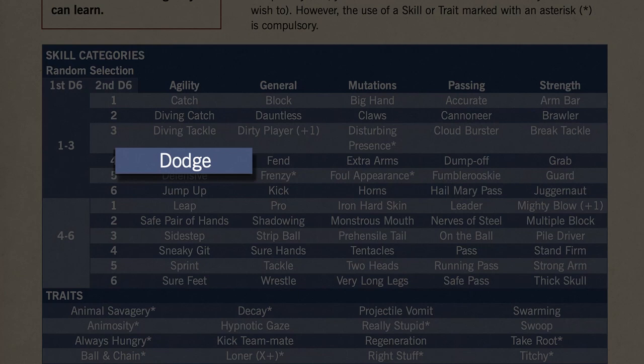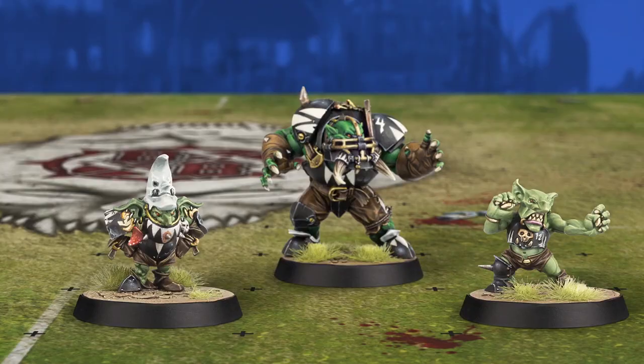Some skills are simple to acquire and all but indispensable. Dodge, for example, lets your player nimbly avoid harm from the enemy, while Block ensures your players will survive all but the most bone-crunching tackles. Other skills may be more costly to purchase, but can also have a greater impact on your game.